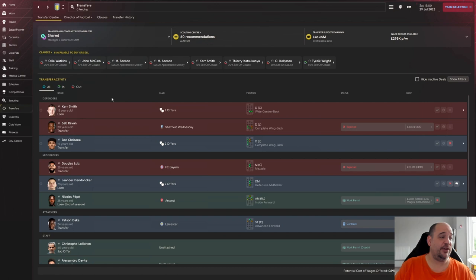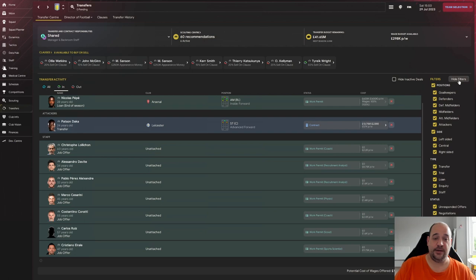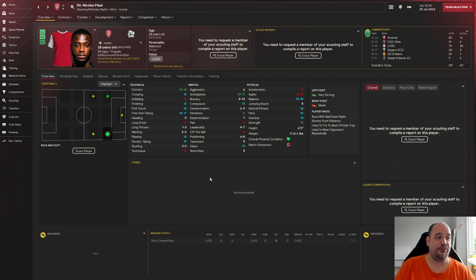We're getting to transfers because we've got a friendly coming up very soon. Nicholas Pepe - we've put in an offer for him and he's going to join us as soon as his work permit comes through. He is a classic example of how you shouldn't pay attention to what you know of a player in real life. As an Arsenal supporter, I know he has flopped at Arsenal big time - whether that's his fault, Arteta's fault or a mixture of both, he has flopped.